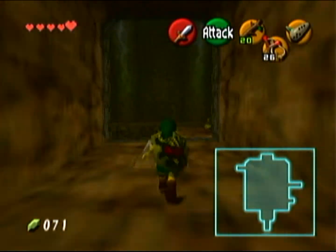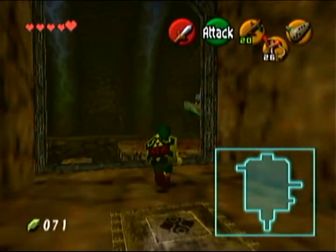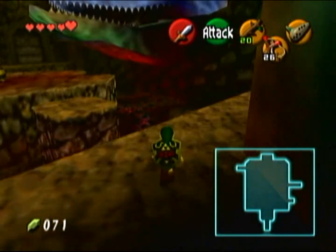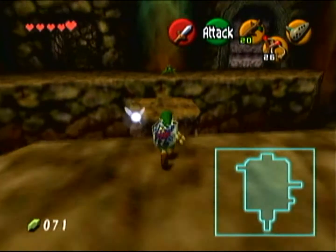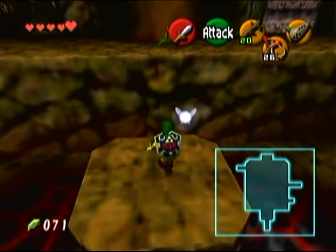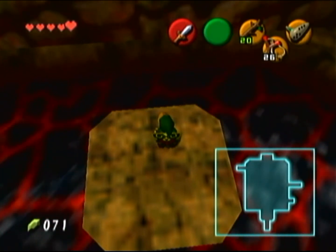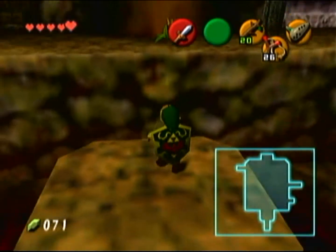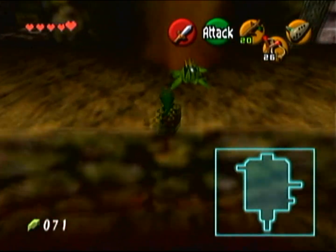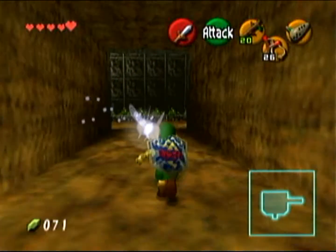Now we're back in the main room — we're going to hit this switch right here, which is going to open up a door for us on the other side of the room. Also, yes, that giant thing in the middle of the room is a dead Dodongo's skull. Landing on these moving platforms can be really annoying sometimes. By the way, you can fall in the lava below — it will not instantly kill you but it will drain your health over time. If you just roll through it you will be fast enough to get out.